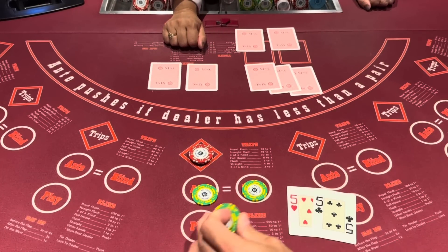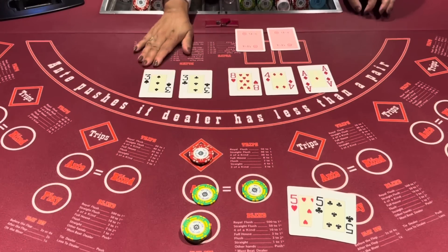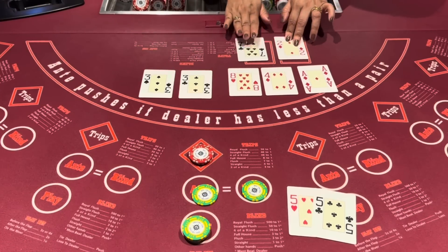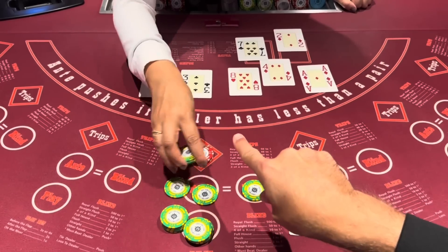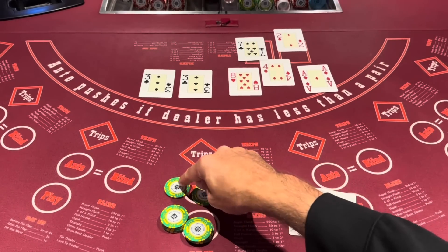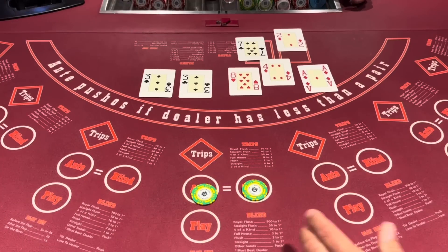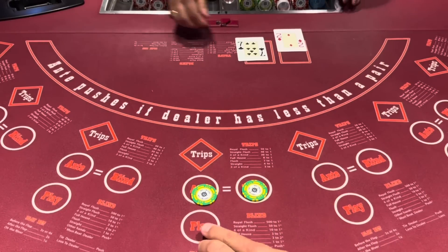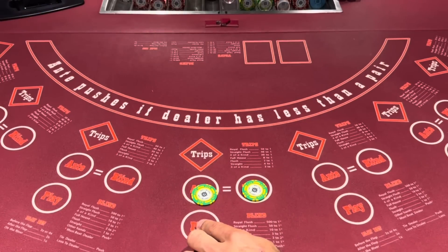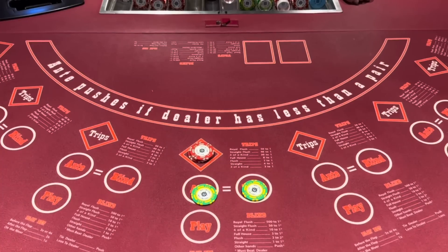Any pocket pair is going to be 4x. Now the dealer qualifies because there's a pair of threes, which means I get paid here. It's really important that you know how to bet this. If I would have checked those five, I would have missed out on winning $75. So it's really important you know when to bet that 4x behind before the flop.